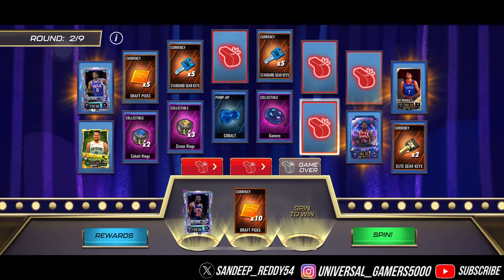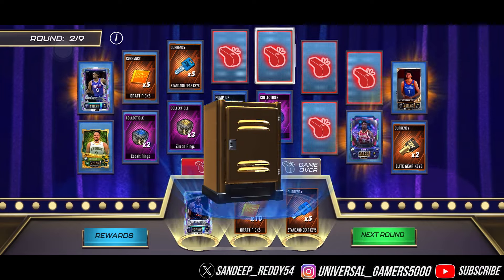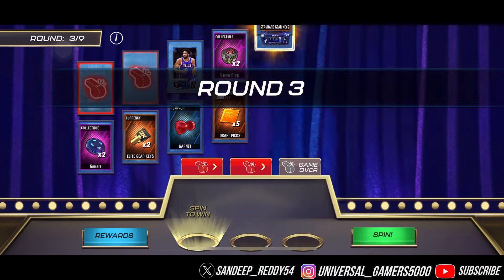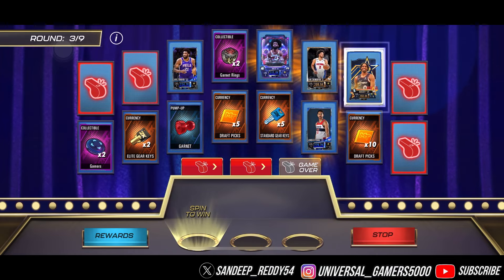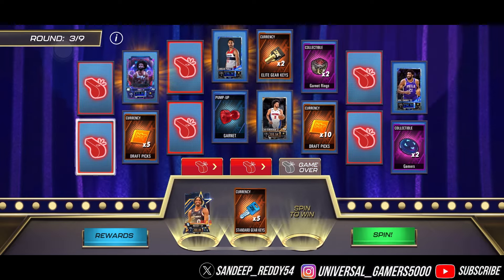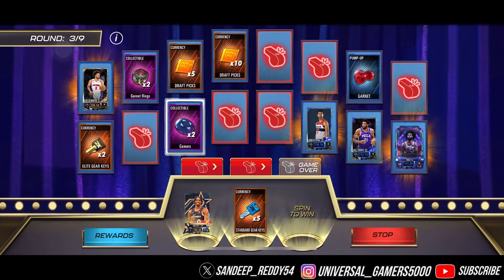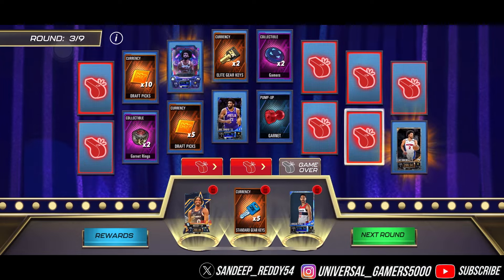On this run we got another foul — nasty. So we just got some keys to move on to round three with a couple of fouls. Good start — we got a team card — and we're going to get ourselves Jordan Pool. That's good.